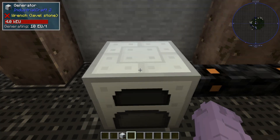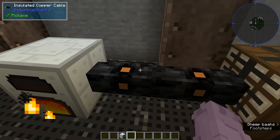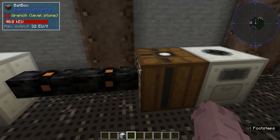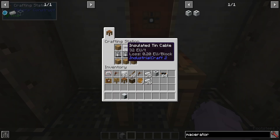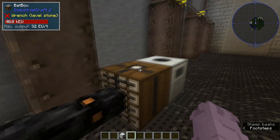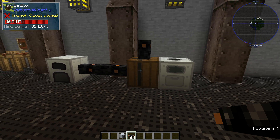I'm going to go ahead and break it real quick so we can start over with this process. Go ahead and put your fuel in — coal in this case — and it's going to start burning to make EU. I went ahead and ran some copper cable. Copper cable is made in the exact same way as tin cable, just using copper instead. You're going to run it into a bat box to store the power. The bat box is easy to make — it's made of some RE batteries, your insulated tin cable, and some wood. One thing to consider about the bat box is that it doesn't have configurable sides. You can input from any side, but it's only going to output from this dotted white line dot right here.